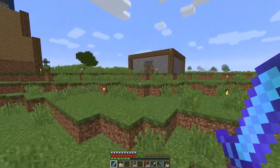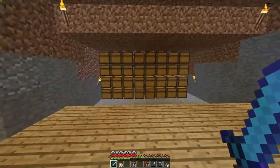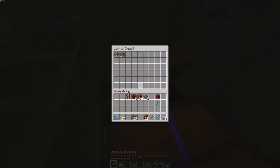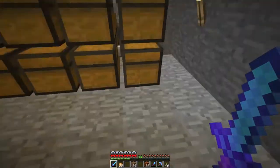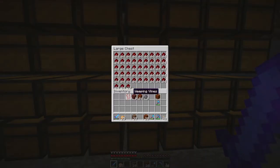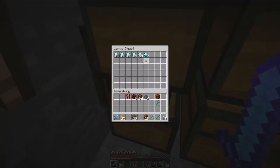Over here is my miner with the most ratchet door of all time. You come down here — we have a little sorting system in the back. It sorts everything out. This is just extra storage for all the cobblestone. Got a lot of coal, a lot of lapis, a lot of redstone, no emeralds, a bunch of iron ore, gold, and then a bunch of diamonds.